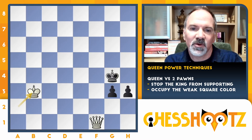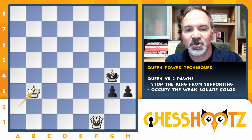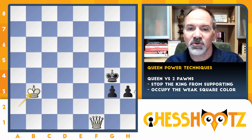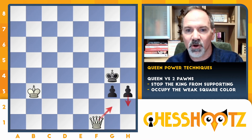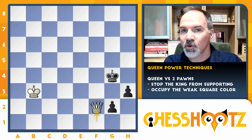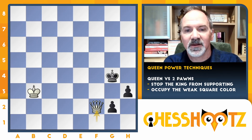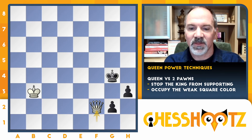Their next move is going to be committing a pawn that creates dark squares or light squares as weak. No matter which pawn they move, you just go to the opposite color square. If they push the h-pawn, you push your queen into g2 and that stops all their progress. In this case we'll look at them pushing the g-pawn, and the queen just comes up — they can't push a pawn without losing it. Then you just bring the king over and win the game.